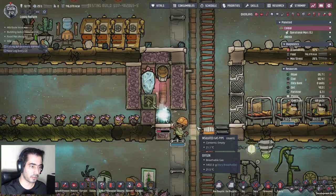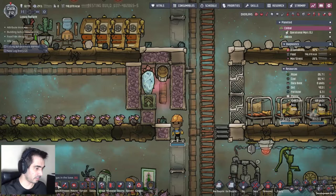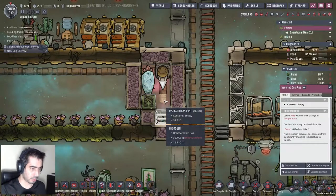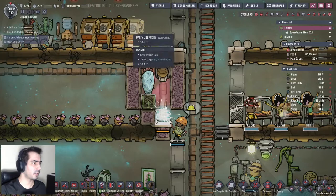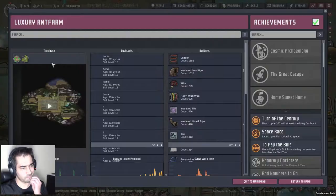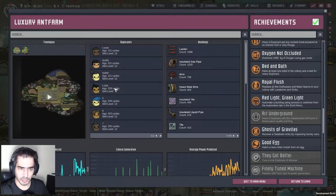Let's deconstruct this. Let's put a gas vent there, let's grab this and do it like that. Done. Colony achievement! What did I do? 'Close of Gravitas - recover database entry by inspecting facility ruins.' Okay.